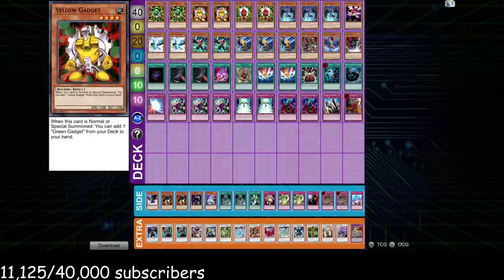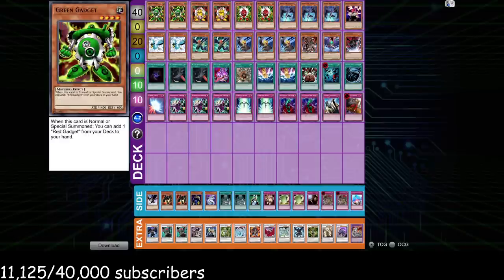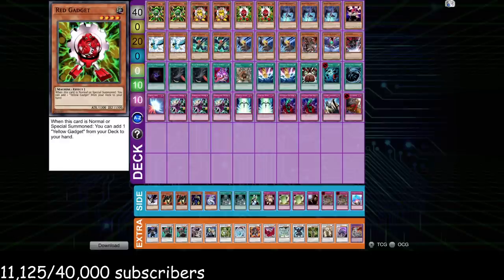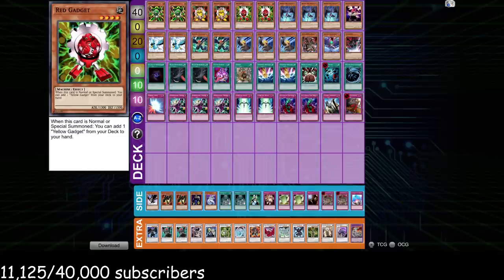The gadgets do a really good job at softening up the opponent and applying consistent pressure. If you get in a couple of chip shots with these guys, it makes it very easy to close out the game with the Blackwing play. I think these cards actually complement what the Blackwing deck is doing a lot. Alternatively to Sirocco in the main deck, the gadgets are good both going first and going second, and that's really important.